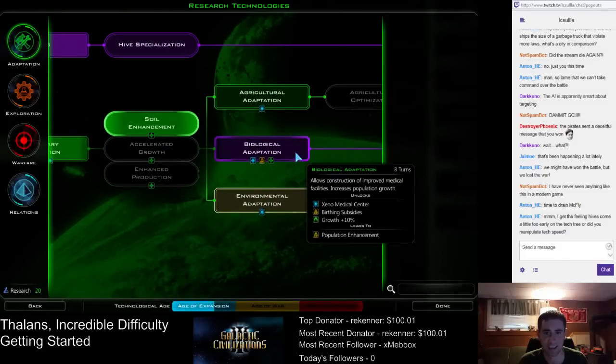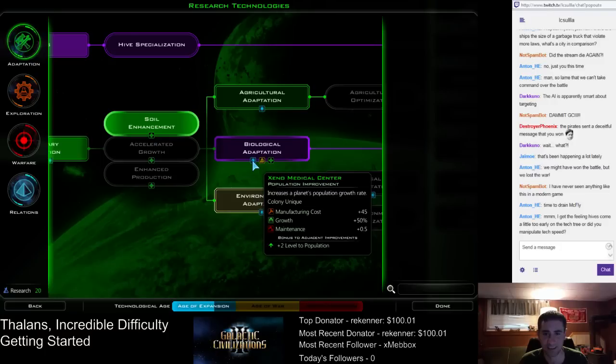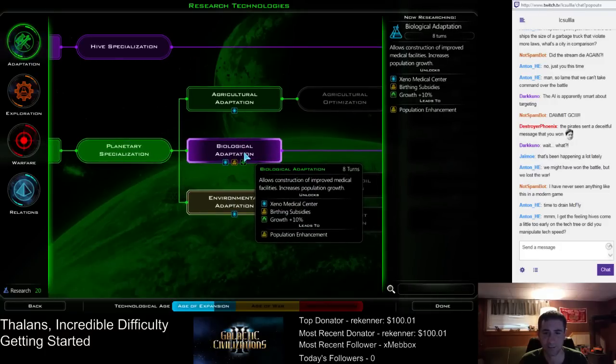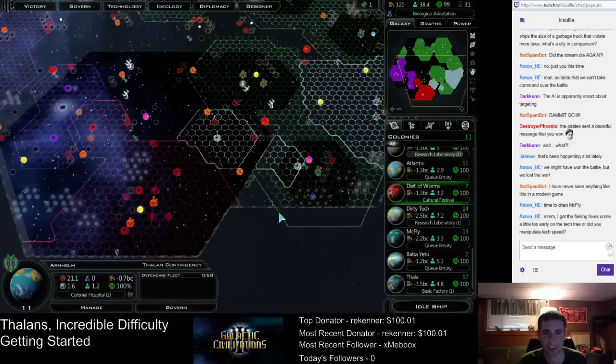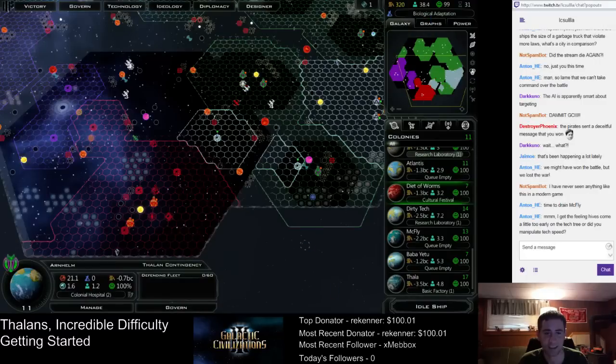We finished soil enhancement — the only reason we wanted that was to get to this tech: Xeno Medical Center. There's a 10% growth bonus innate to this, and it also allows for birthing subsidies. Done. So that's our next tech. What does it say right now? Eight turns? Well, we have some planets that are going to start finishing stuff.